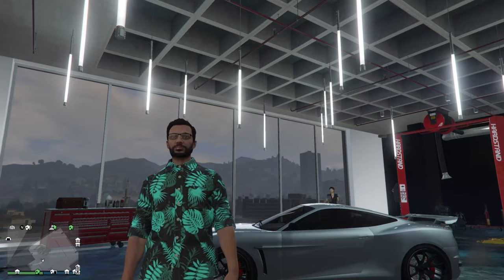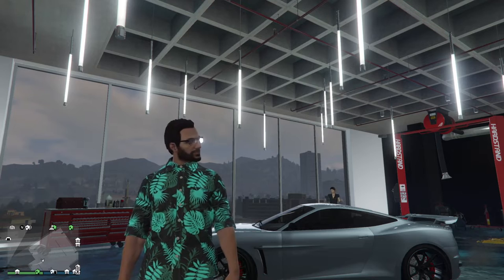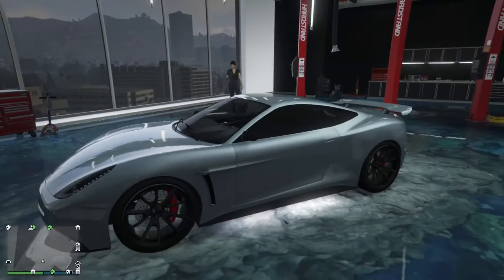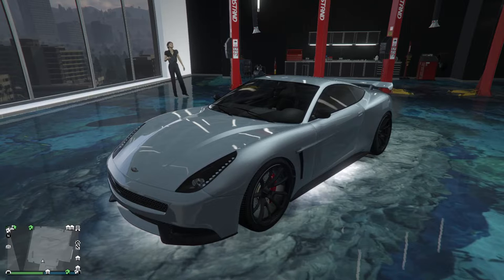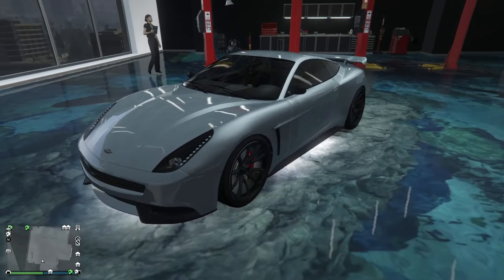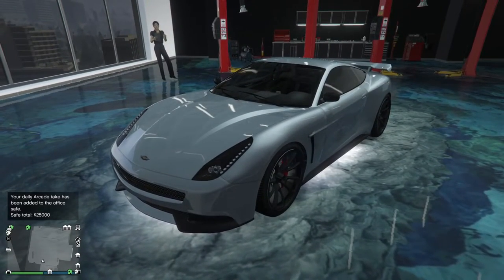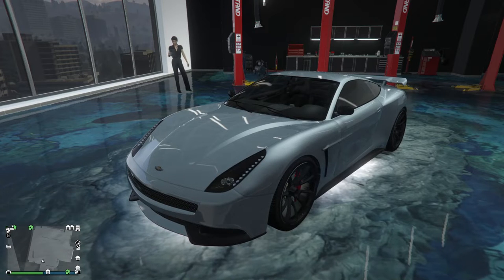Hello again everybody, it is your Black Knight. I went through the effort of making a video showing you how I built this car — let's zoom in here — it's a Massacro, which is of course the in-game representation of the Aston Martin Vanquish. Obviously it's not perfect; they made it different enough so you don't get sued, but this is as close as you can get in-game to an Aston Martin Vanquish.